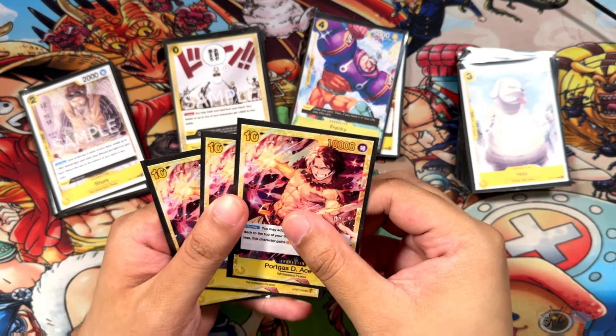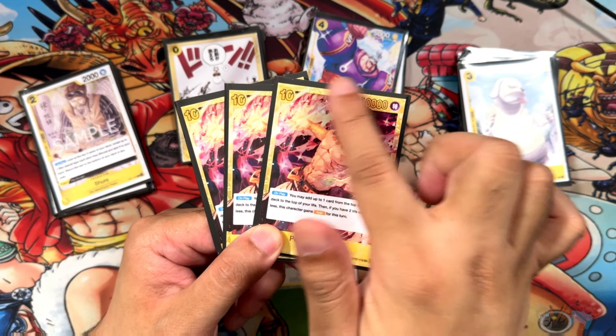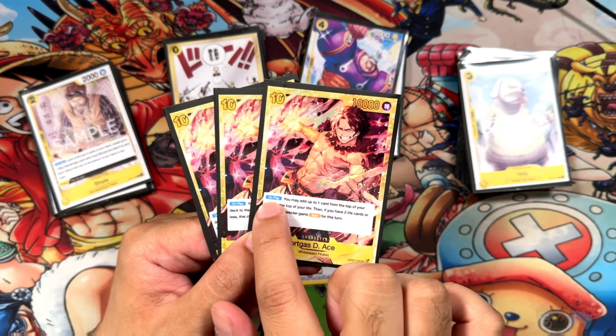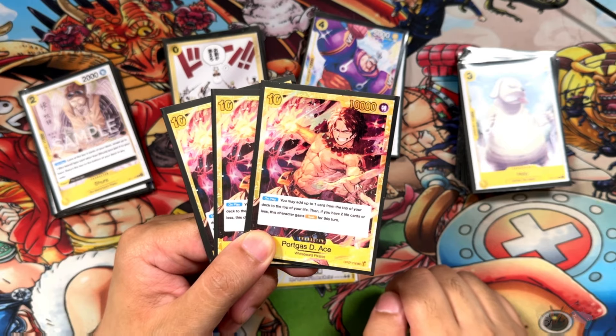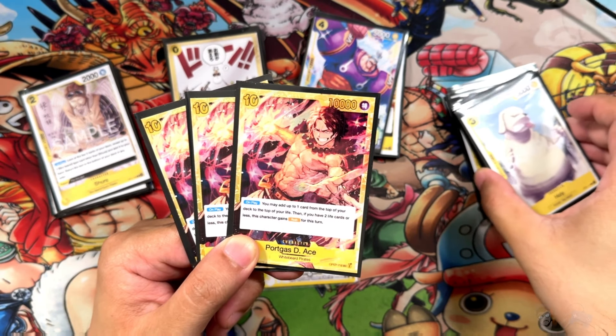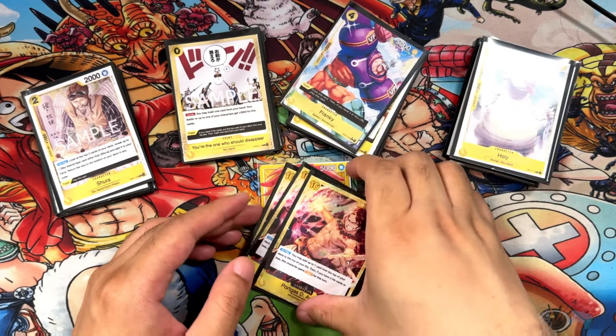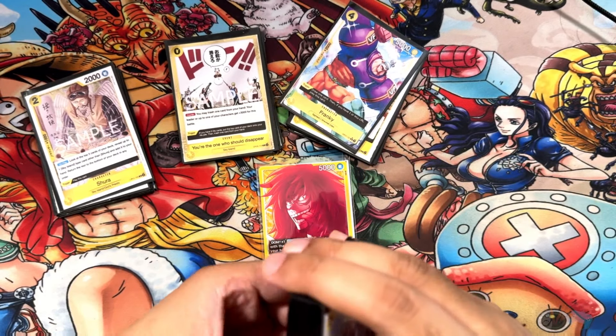For the late game, if you're able to just get there, we have these other Aces — a 10/10/0 from OP07. On play, add up to 1 card from the top of your deck to your life. Then if you have 2 or less life, this character gains Rush. It's just a much more powerful version than the other Ace. These two are tech cards that help you win the game with rushes if you get there.